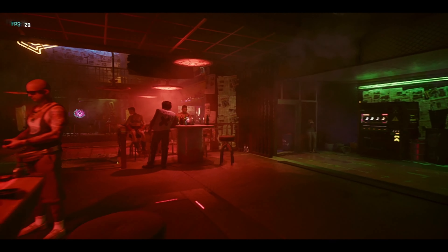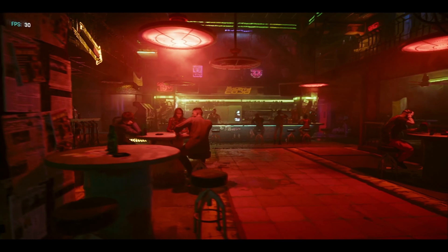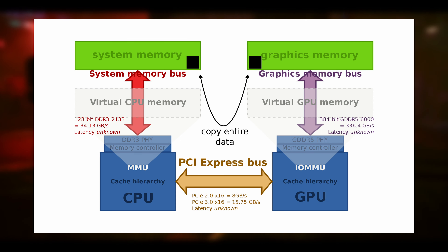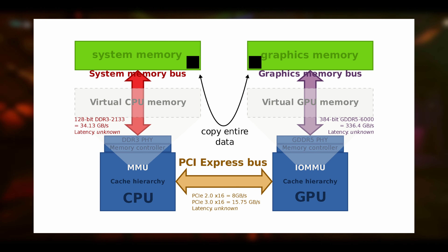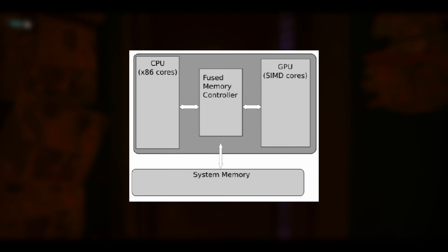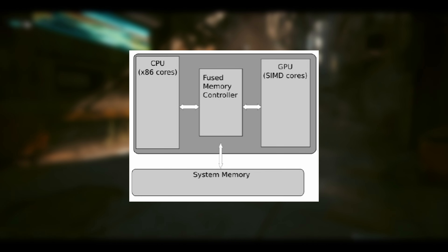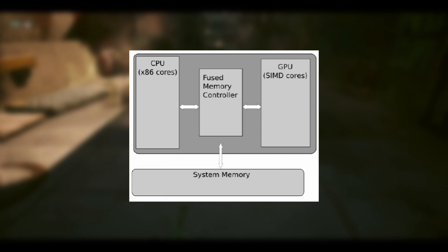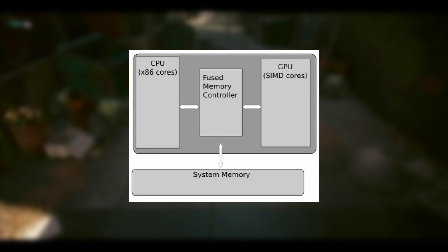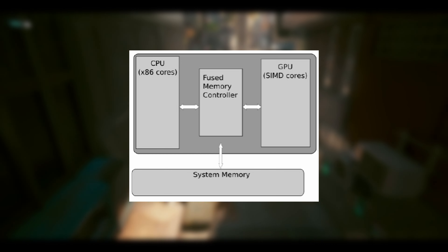Before we move on to actually doing the VRAM increase, I wanted to briefly explain what VRAM is and how it works with the APU and the Steam Deck. GPUs need their own memory on board to store things as quickly as possible — using regular RAM for a discrete graphics card is way too slow for the high performance we expect nowadays. Basically, an APU is a CPU and a GPU built into the same chip, which is what most consoles, the Steam Deck, and most phones use. Because the APU has to remain small, it has to share memory between the CPU and GPU, which is bad when both need as much as they can get.